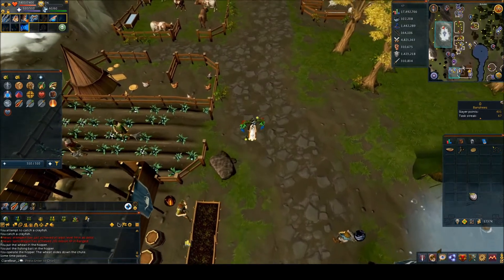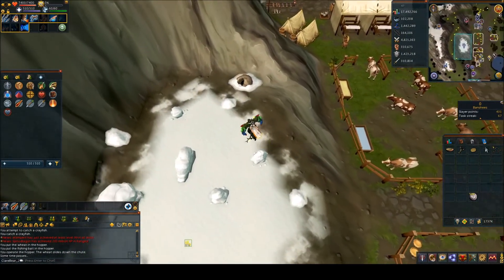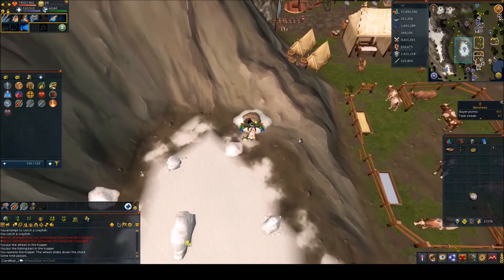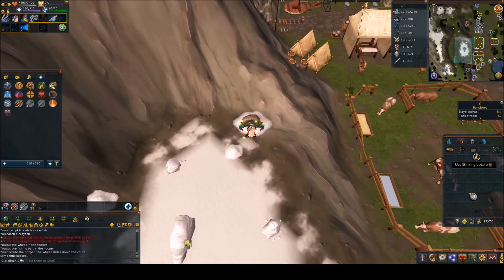Then go northwest to the little snowy area. There will be a hole in the floor — all you need to do is put your potato into the hole, which is just on the north side of that snowy patch. Then use the potato or the crayfish on the maggoty pie shell.